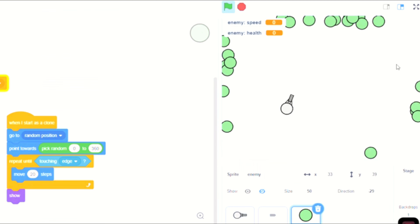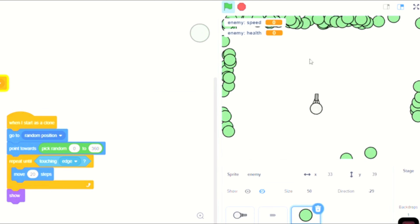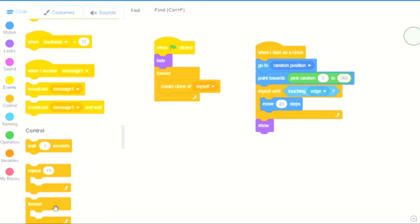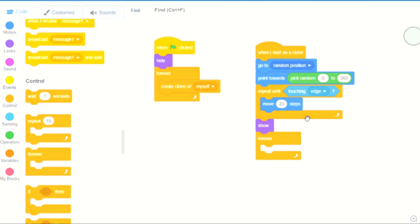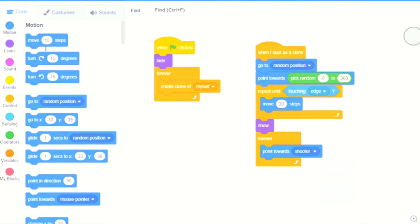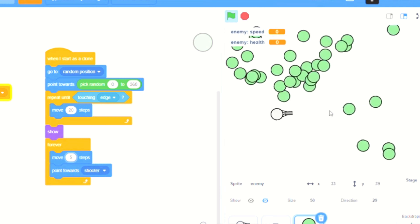Now this will look like they're all spawning in at the edge. What we are going to do is add on: forever, point towards the shooter, then move five steps. So now they're all just going to be moving in toward the player.